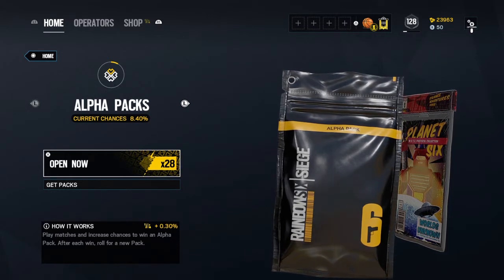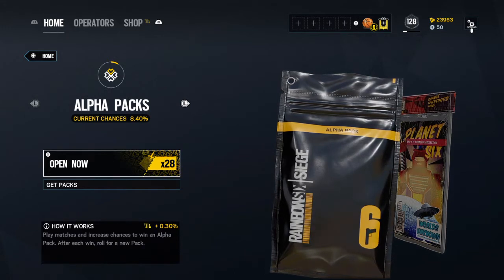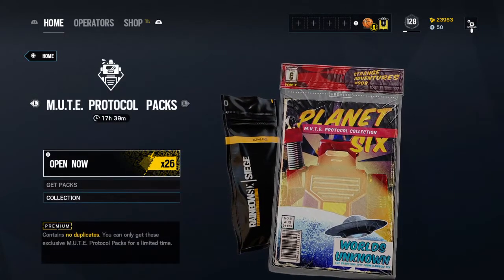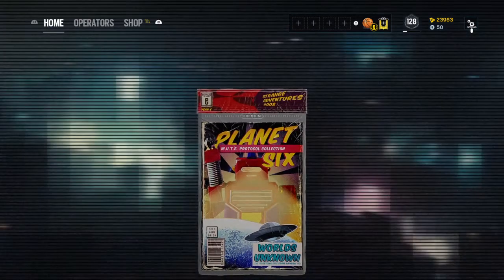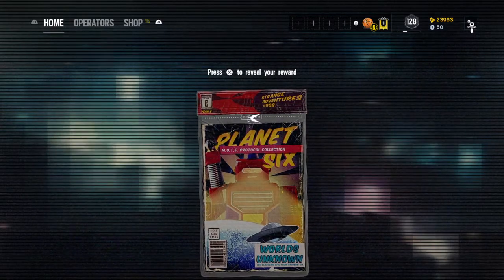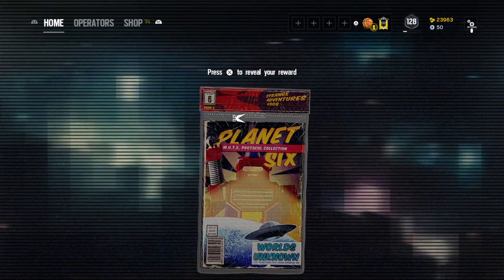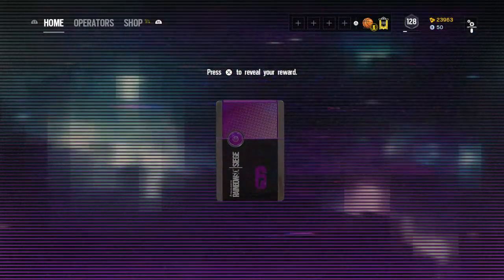I will have a big Alpha Pack opening at the end of Season 2 and at the beginning of Season 3. So we'll start with the Mute Protocol ones. This is the first pack out of the 26, which is going to be good I guess. Nothing is going to be a duplicate, so it's not going to matter. Ooh, that animation though — that's cool.